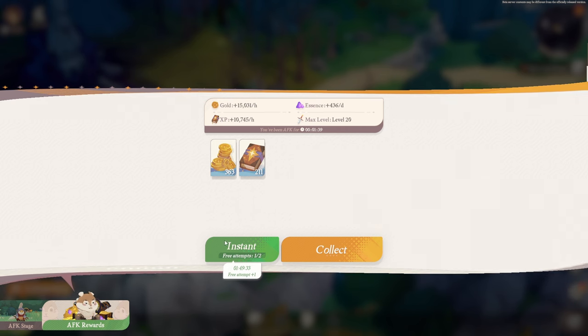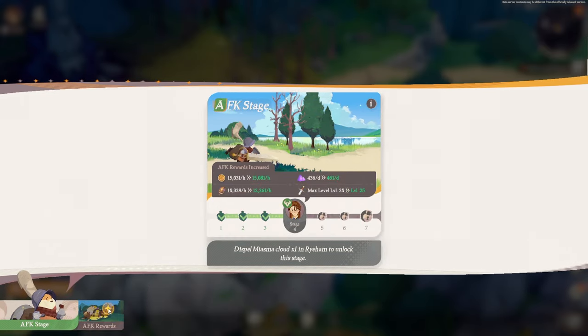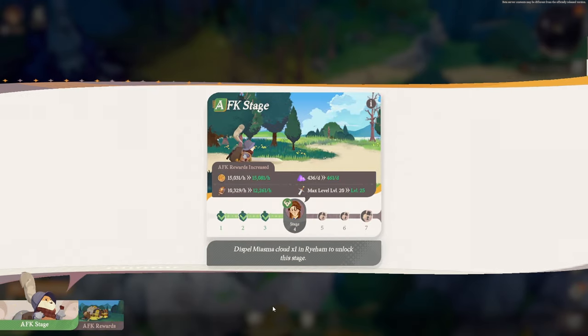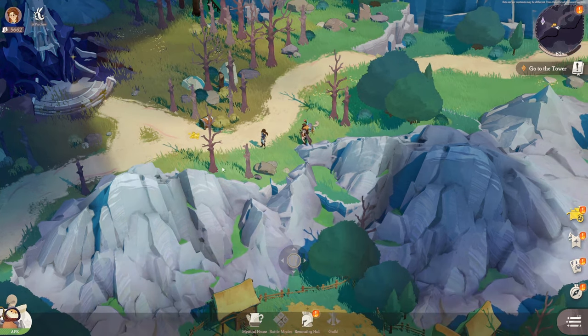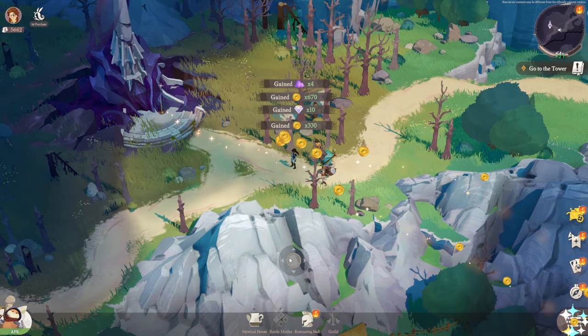We got a bunch of resources — let's keep moving and collecting materials. As you advance through AFK stages, the rewards you get while offline increase. I do like that feature — it auto collects, so once you're in, just click it, grab everything. No need to go to a different menu. We also have instant collections — just open up that little window and get everything. Very nice.